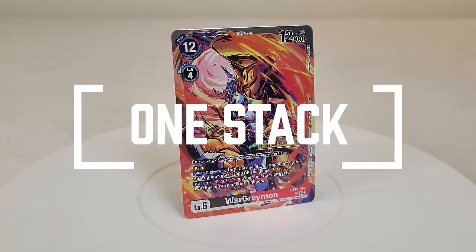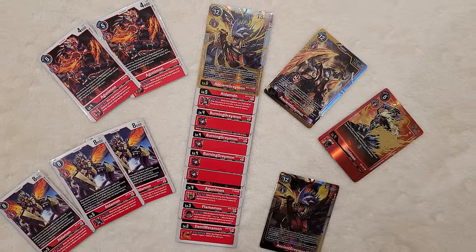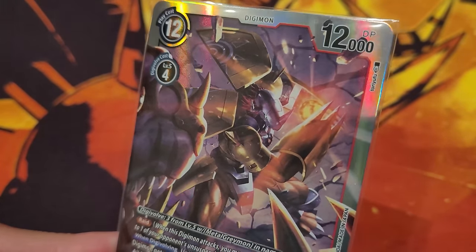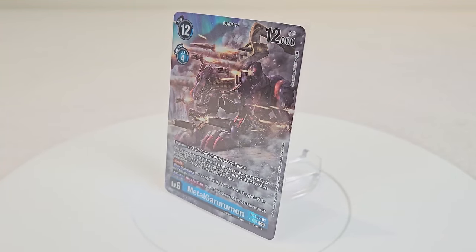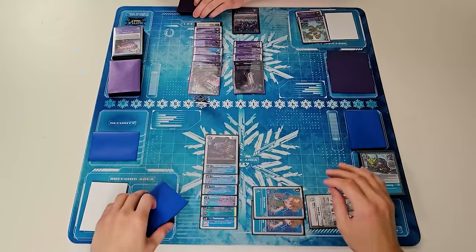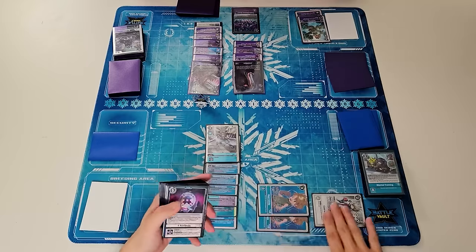One-stack decks are usually paired up with the OTK playstyle, which traditionally focuses on digivolving your Digimon from level 3 all the way to your level 6. OTK is also known as one-turn kill, which is a method to win the game instantly by taking out all your opponent's security and delivering the final blow. This is most commonly seen in red-based decks such as WarGreymon, but there are other colors which also adopt the one-stack style, such as MetalGreymon for blue. The idea is the same — you try to build into your stack alongside the X-Antibody variants of the Digimon so it can get bigger with additional inheritables, and by doing so, you're able to OTK the opponent via unsuspending effects to make multiple attacks in one single turn.